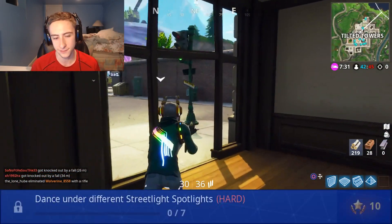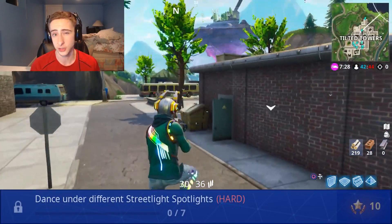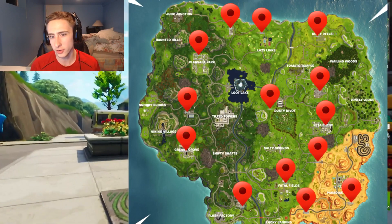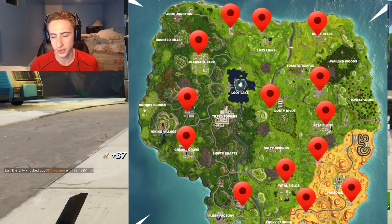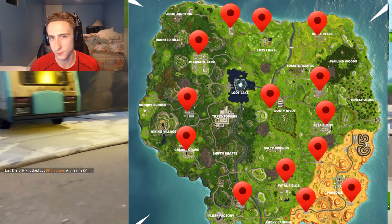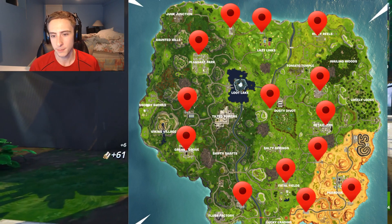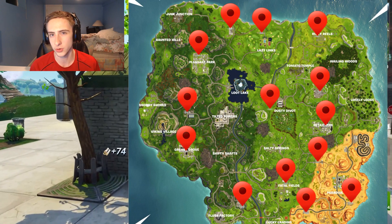The sixth challenge is to dance under seven different street light spotlights. I'm putting a picture up on screen now showing the map with all the different locations. There are 14 different locations total, so you only have to go to half of them. Look at the map on screen, plot out which seven you want to hit, and you should be good to go.